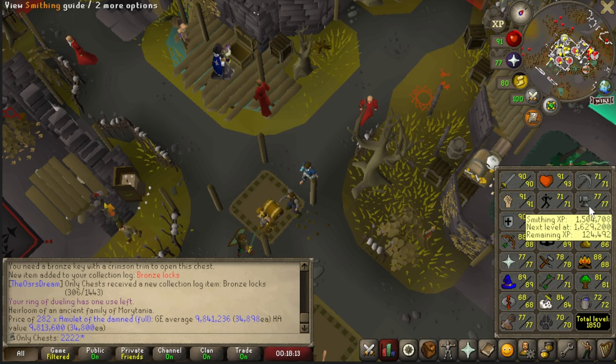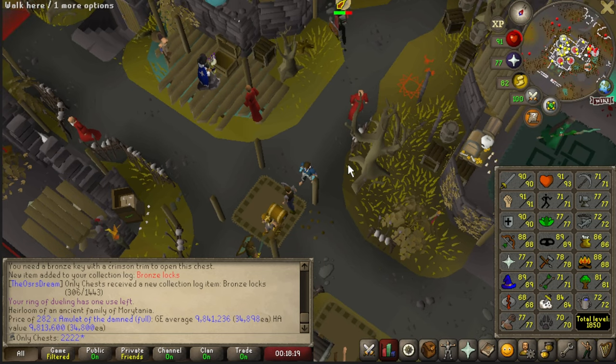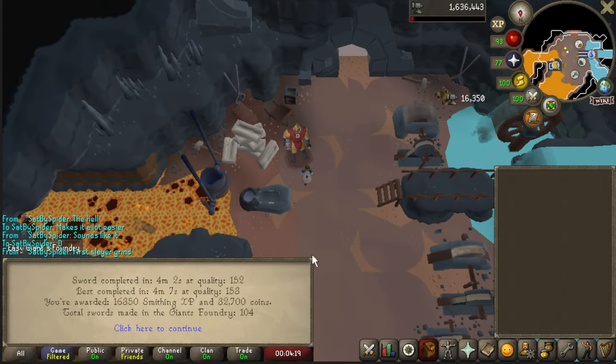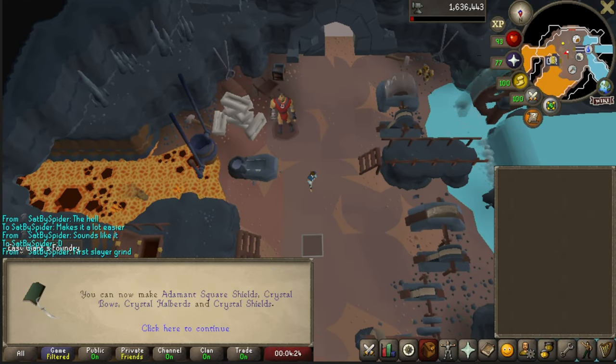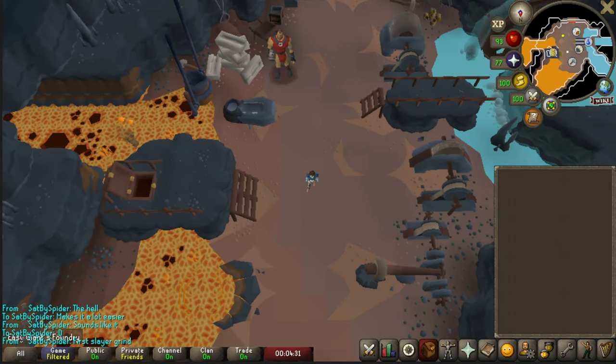I've got 124,000 experience left to go for smithing and then I will honestly be all set up for live streaming. That feels so nice. Here we are — the last level in smithing that we needed: that is 78 smithing! We can now use the boost. That's it — we're all set. I'm going to do a few more things and then we're set for live streaming, set to go back to the Gauntlet. Super super excited — absolutely amazing.